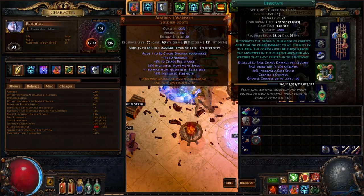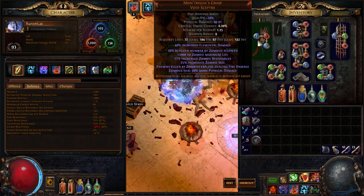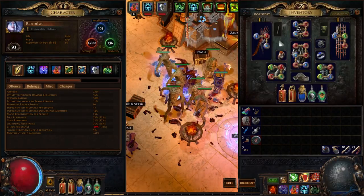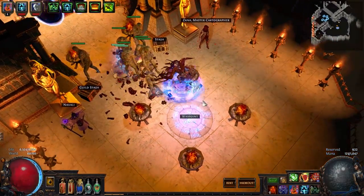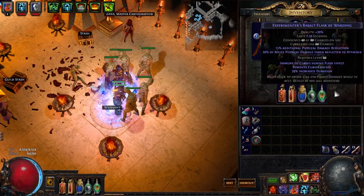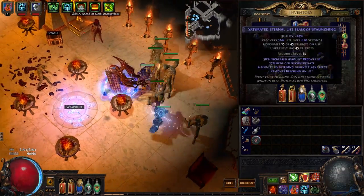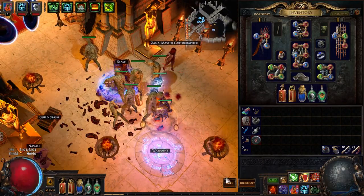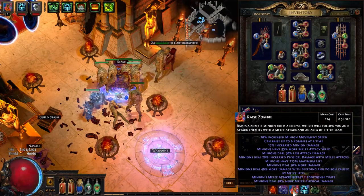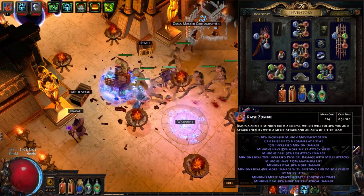The last socket group has Hatred on Generosity, Flesh Offering, and Desecrate — Desecrate is more quality of life and you don't strictly need it. You don't even need the Animate Guardian if you don't want it, which frees up three links for something like a Cast When Damage Taken setup. The core of the build is fundamentally: the Baron, the Lycoside shield, Abberath's Warpath, and the Astramentus amulet — everything else is flexible. The mana flask maintains Summon Raging Spirits and clears maps for you.